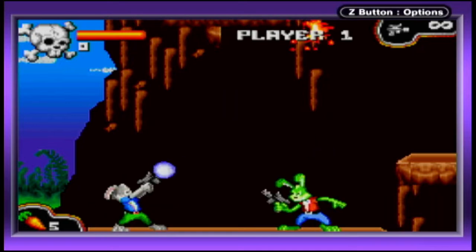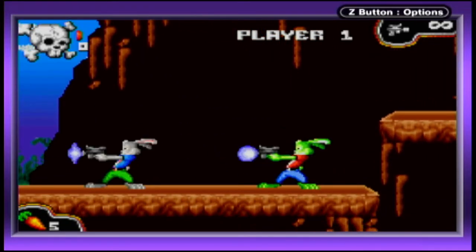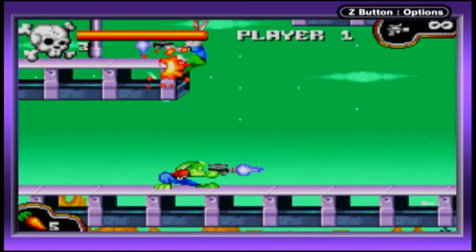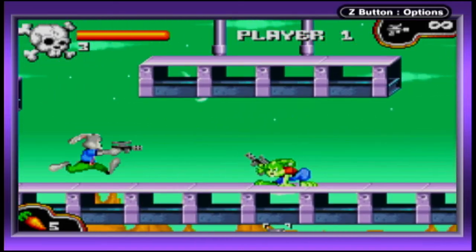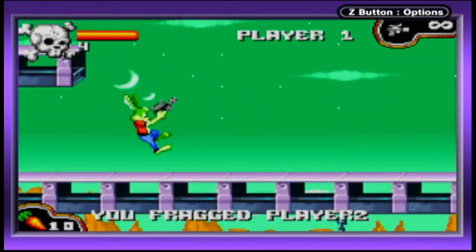But here in Jazz Jackrabbit, if you first press up, then quarter circle downward, you can easily aim at any angle without needing to hold down any other button. This is all from one fluid and accurate motion. It's one of those things that works so well, and it's a wonder why other 2D action games haven't stolen this thoughtful control concept.